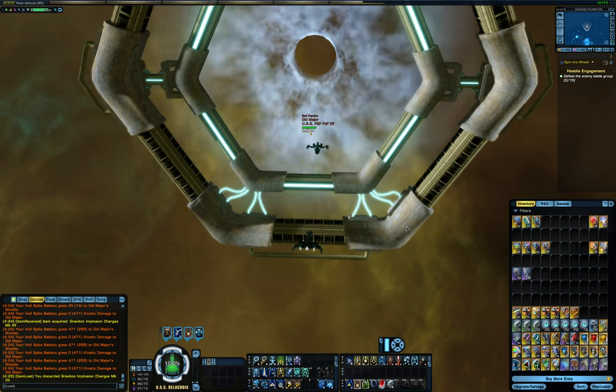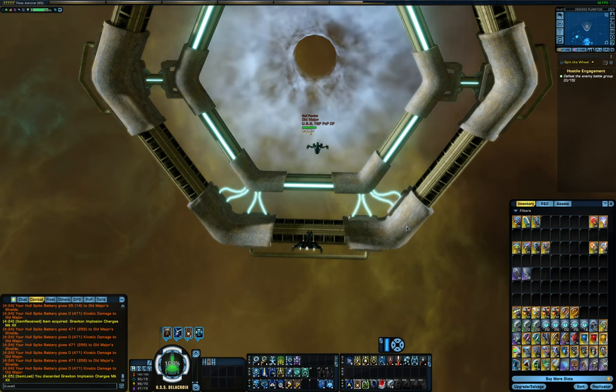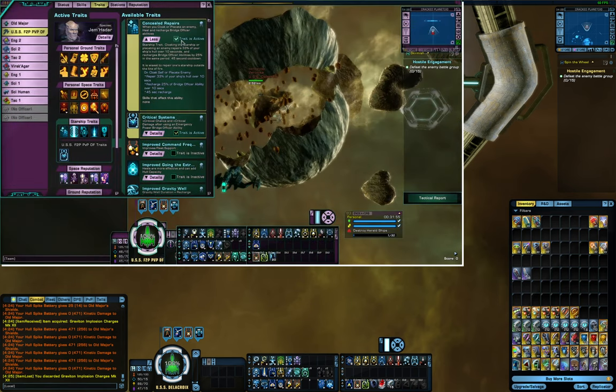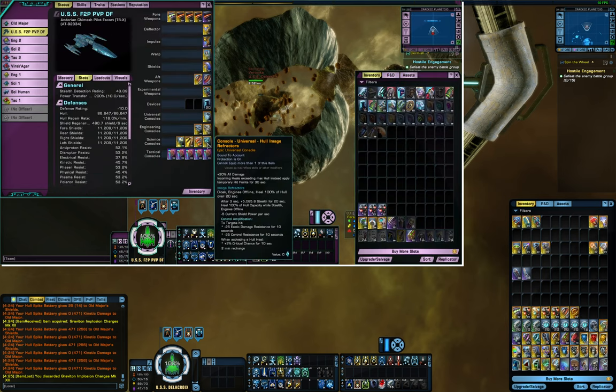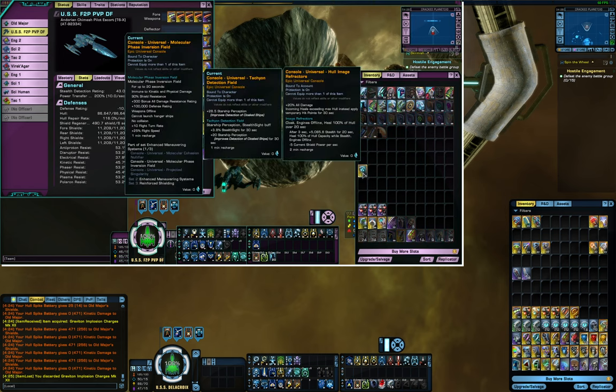The first thing I'm going to do is take Concealed Repairs off my free-to-play ship. Since it's running the competitive shield which has a placate effect, as soon as I attack it, Concealed Repairs goes off and it starts healing. I'm also going to take Hole Image Refractors off for right now, just to demonstrate something. Hole Image Refractors on my target ship is what causes healing to overflow into temporary hull.